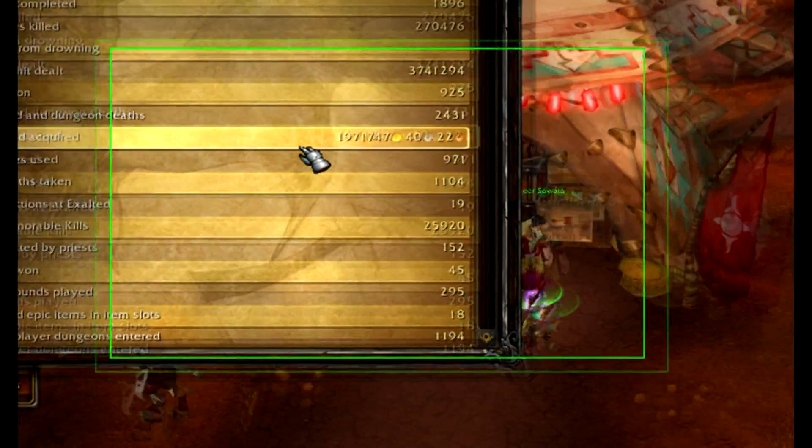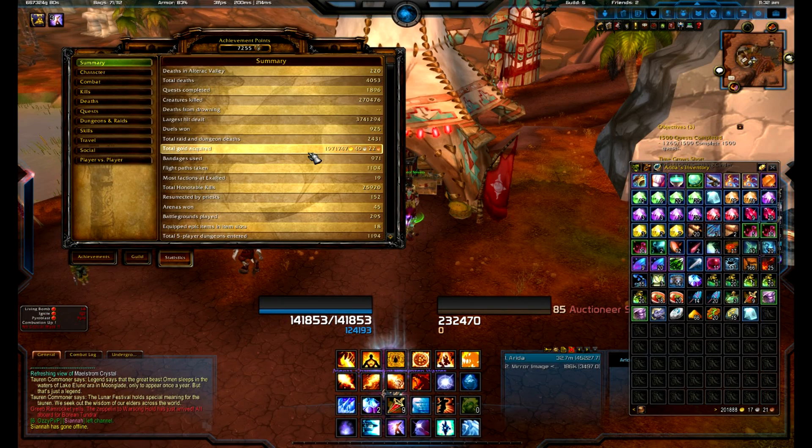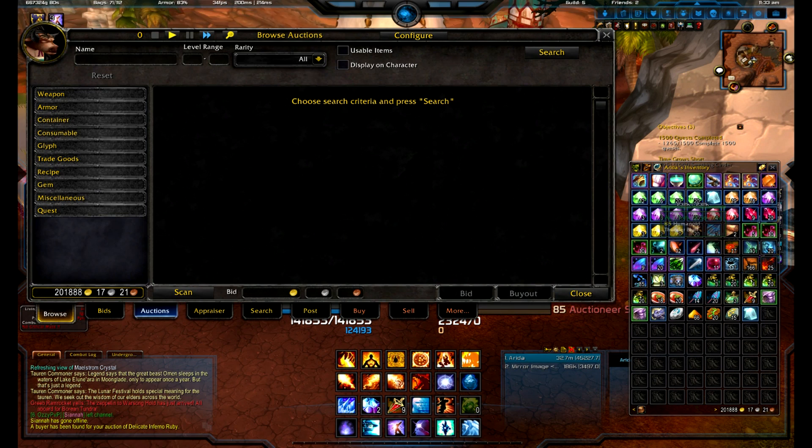Let's take a look at total gold acquired: 1,971,747 gold, 40 silver, and 22 copper. Almost 2,000,000 gold acquired throughout my career of WoW. Now let's get started here.